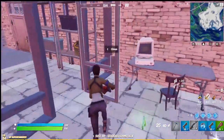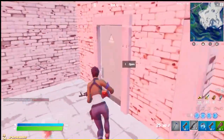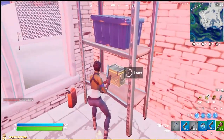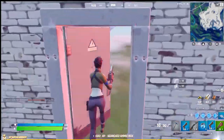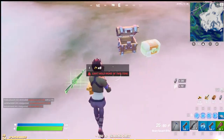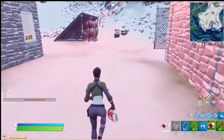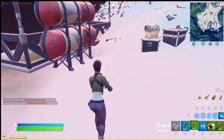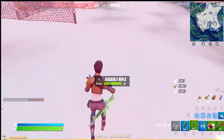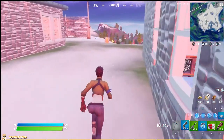Normally there would be a chest here, but there isn't one, as well as right by the fridge. There's a chest right here — we have a number one, and there's another chest inside this house.